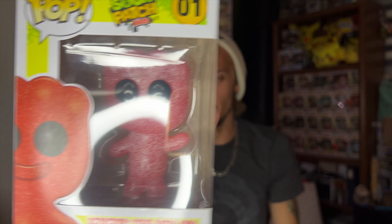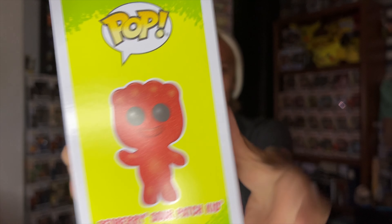First up is number one, the classic red berry Sour Patch Kid. I'm a big fan of the red ones — out of the five original flavors I'd place red at number one. He looks really cute. I also want to see if you can spot the difference between every single one of these pops; I'll flash it on screen but I want to see if you can figure it out. I'm going to skip around rather than go in chronological order.